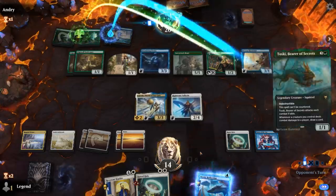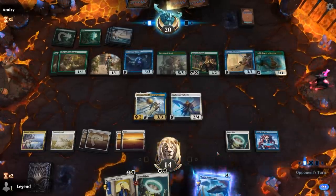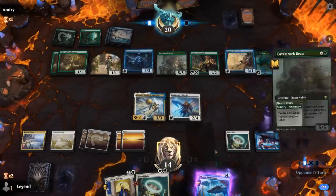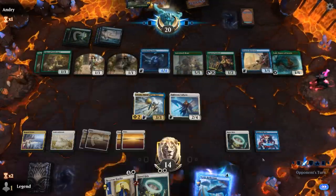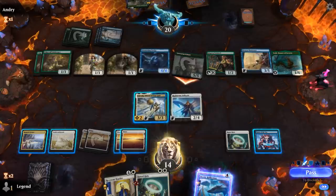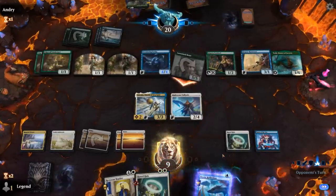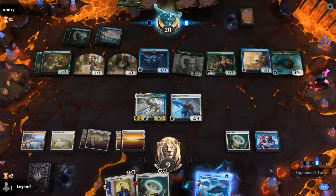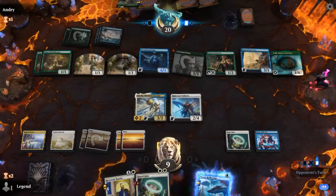They still don't have great attacks other than the Beast. If they draw Toski they could run away with the game — and there's Toski. I expect a pretty big attack. Another beast adventured. We still have Halo naming Stormwing Entity. Just an attack for 5, we'll take it. We sacrifice Omen. We probably have to go for it since we can't afford to wait another turn.